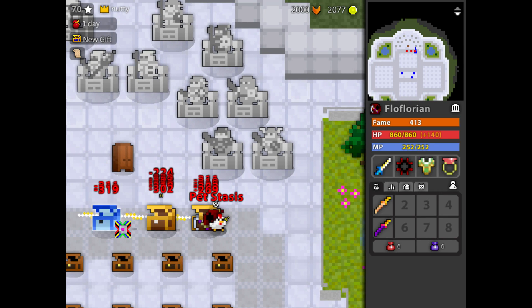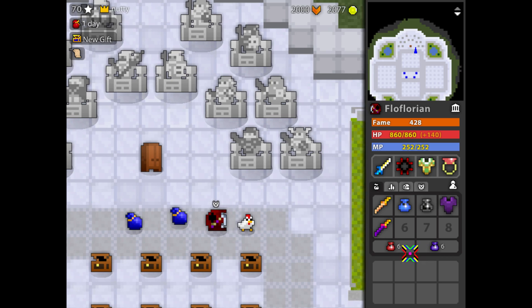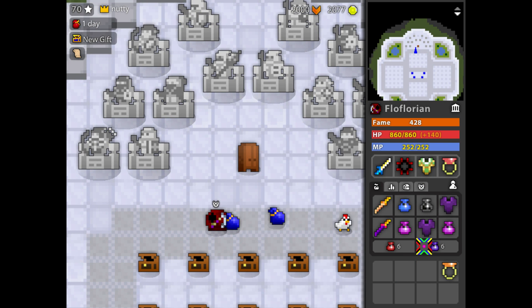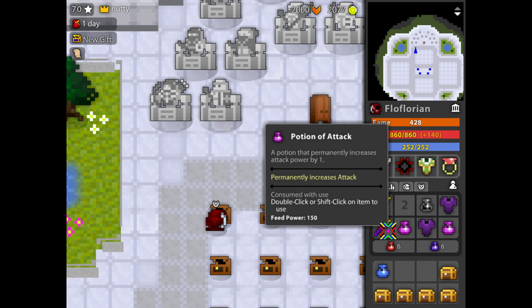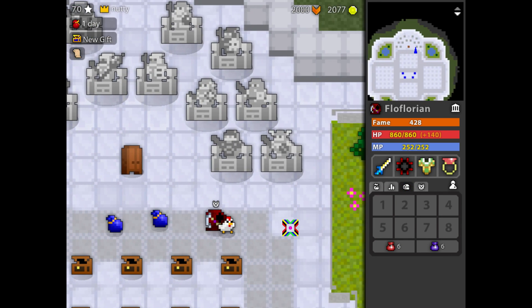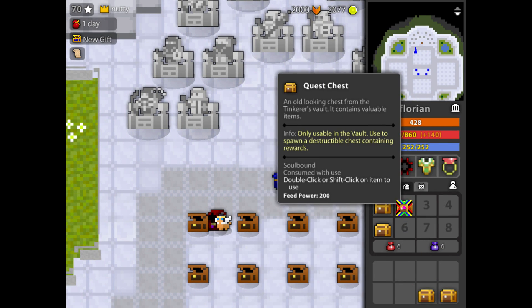My pet is attacking. Why is it not getting pet stasis? So the first three ones — pretty much nothing good. I'm thinking about giving these pots away. What do you guys think? Like, everything I get from these chests, I've made into a giveaway — but I'm not yet sure about that. The first three chests were very disappointing.